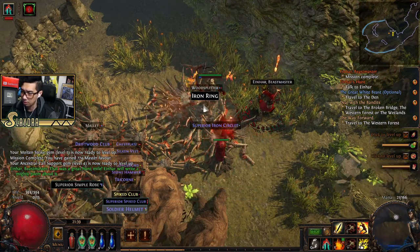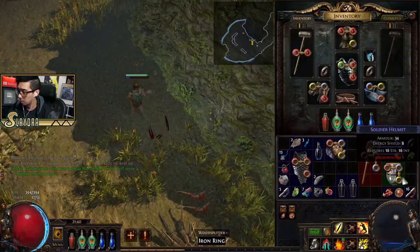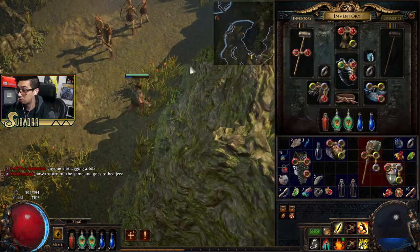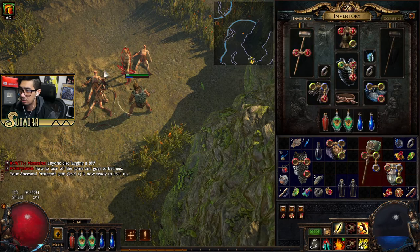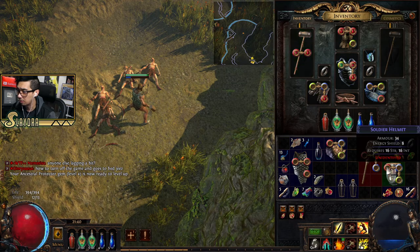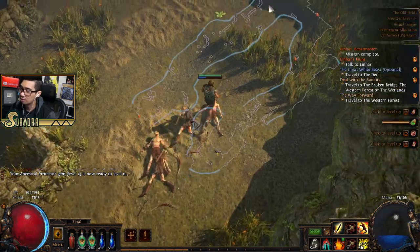Our damage is actually pretty good and same thing with our survivability. With this helmet since it grants us energy shield, otherwise I'd start trying to RNG roll it. This is yellow — it's 19 to... we'll see if this is an upgrade. If it rolls extra physical damage it could be okay. It's 19 to 30 — unfortunately no upgrade there.